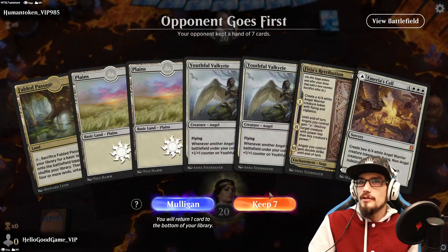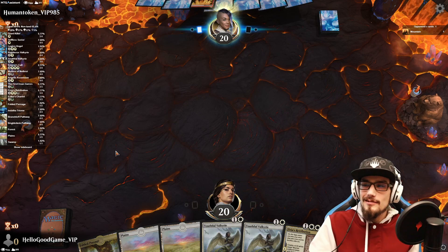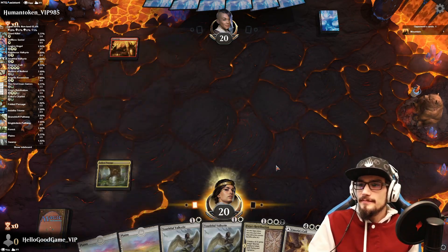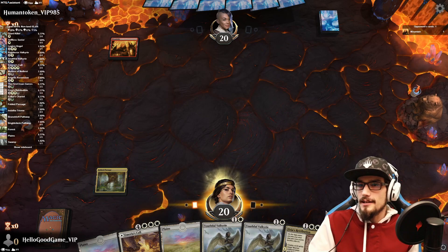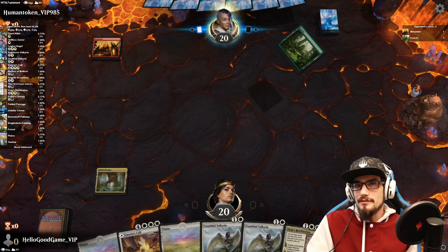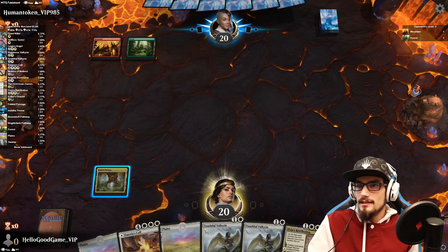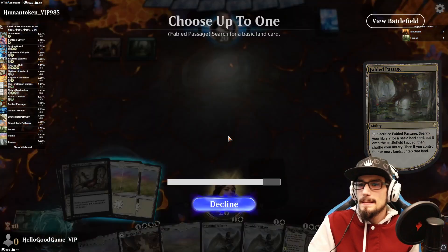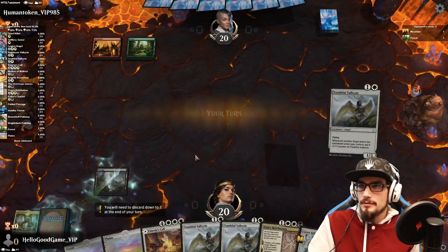Our opponent goes first — human token VIP. There are a lot of those human tokens out there today. We'll probably take a black source with the Pathway even though we want green as well. Grab that black source.